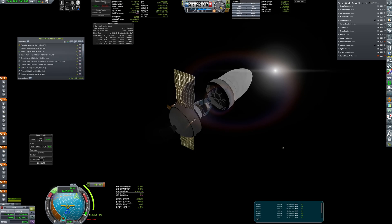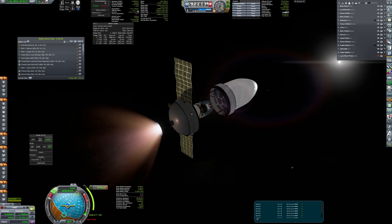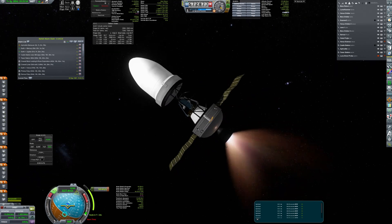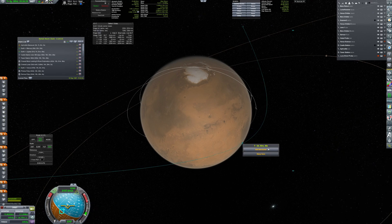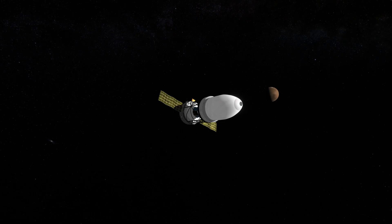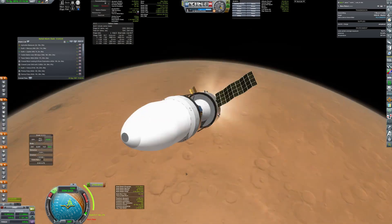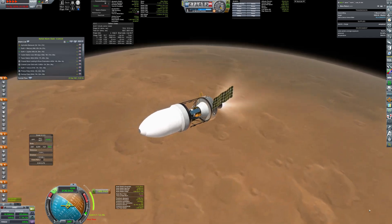285 days later, despite leaving second, Ares Retrieval arrives at its destination 3 days before Aphrodite. It performs a correction burn upon entering Mars' sphere of influence to fine-tune the approach. Later, an 11-minute insertion burn puts the probe on a slightly elliptical orbit.